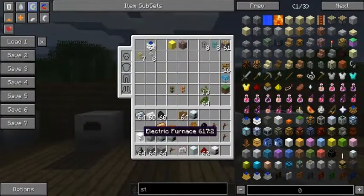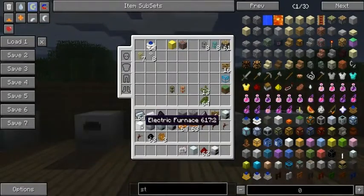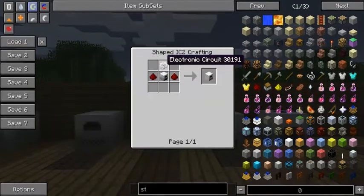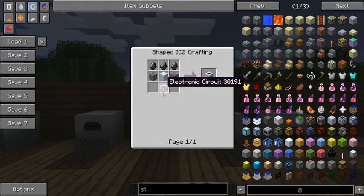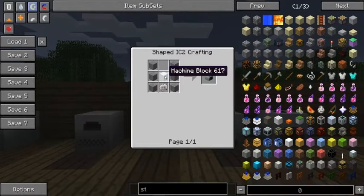Recipes for those are as follows. The electric furnace takes an iron furnace, two redstone, and an electronic circuit. The macerator is three flint, two cobble, a machine block, and an electronic circuit. The extractor takes four tree tabs, a machine block, and an electronic circuit. The compressor takes a machine block, an electronic circuit, and six stone.